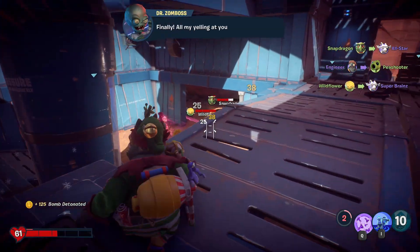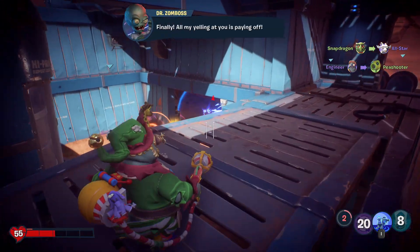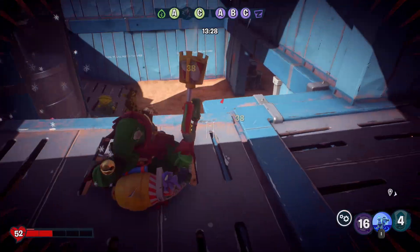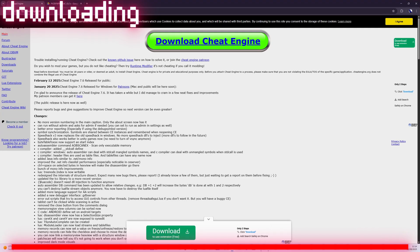There are four steps to the money hack: downloading, disabling the anti-cheat, getting the money, and finally regenerating the game's files. For the downloading, just follow as I do. All of the download links will be in the description.